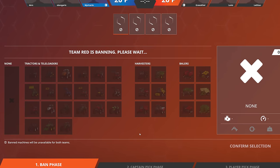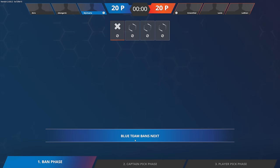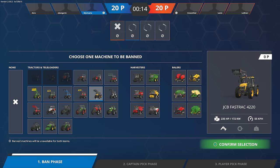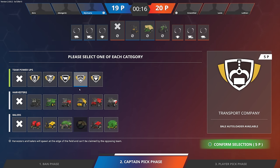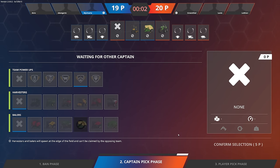Vehicles with different properties and perks that give you and your team additional powers can be selected here. First, the team captain bans the vehicles which won't be available for both teams in the upcoming match. Afterwards, they can select a specific team perk that'll give their team a certain advantage, and they might secure a harvester or baler as well.